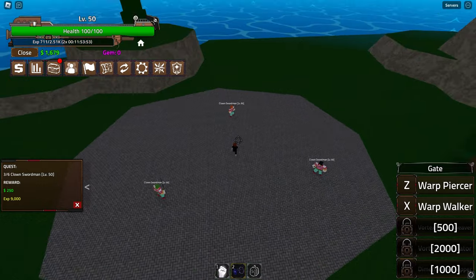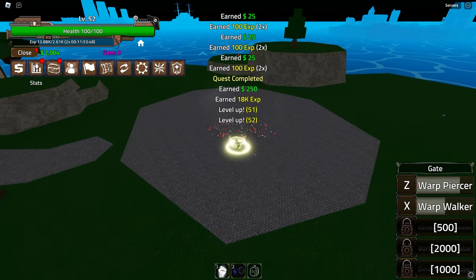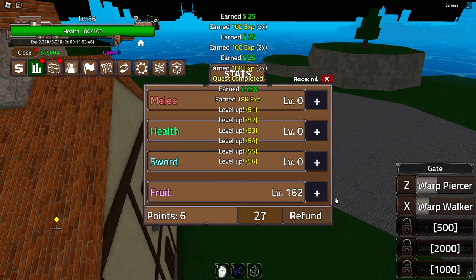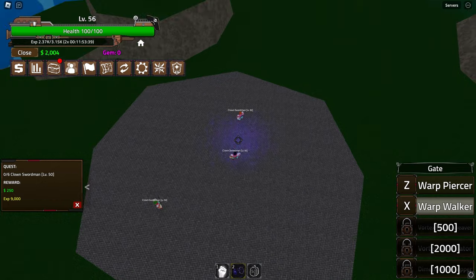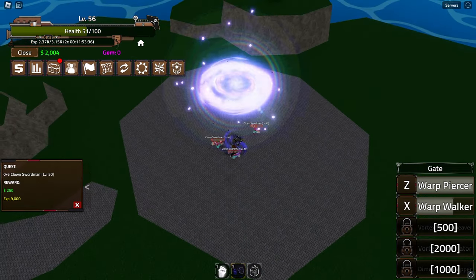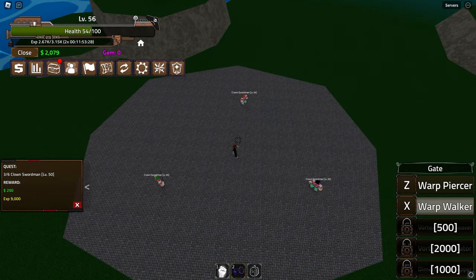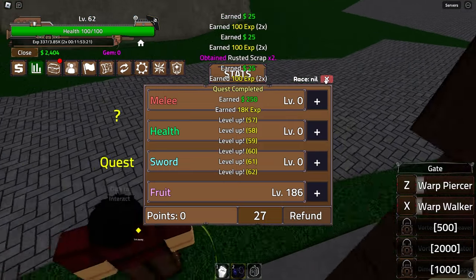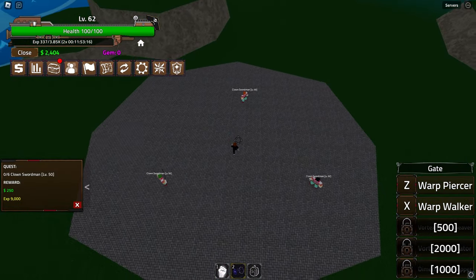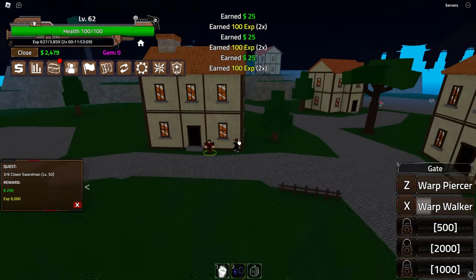I can hit all three of them if I go like this - oh yes I can! This might actually be easier than Toy. The other moves might be a bit stronger, which they probably will be. We can one-shot them now - wait, we can't one-shot them? That makes no sense because I did get stronger. Let me try one more time with more skill points - come on, one-shot - oh yeah, we do one-shot, perfect!